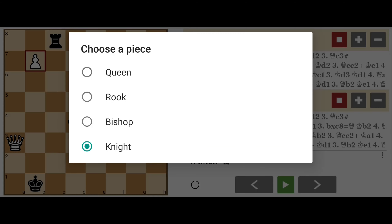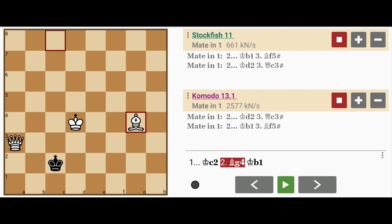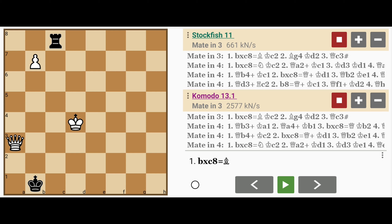Whereas if you promote to a bishop, the bishop is of practical use in the shortest mate. So after king to c2, the bishop has to move to g4 — it serves a purpose, as I explained earlier. So I hope you enjoyed this one. Until next time.